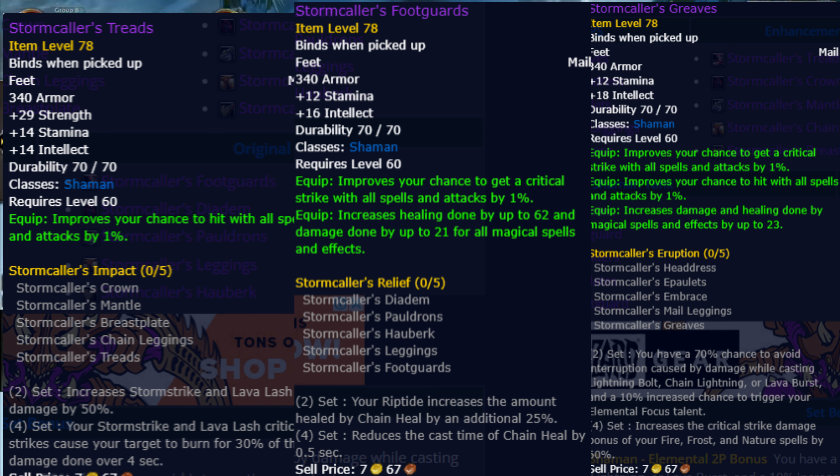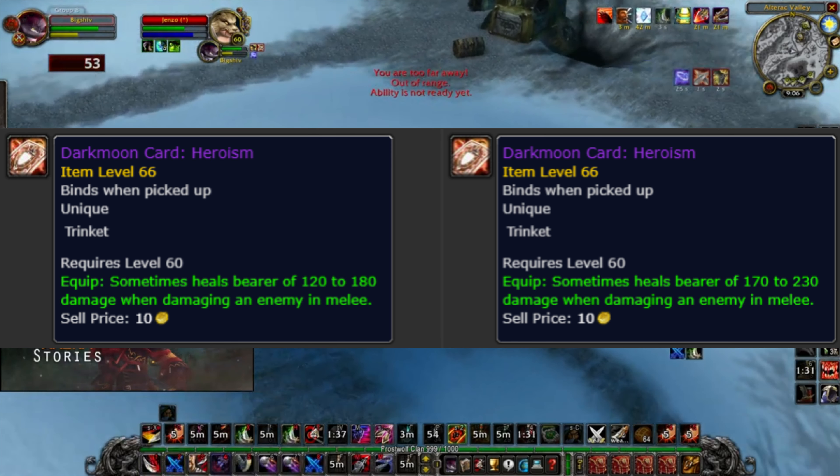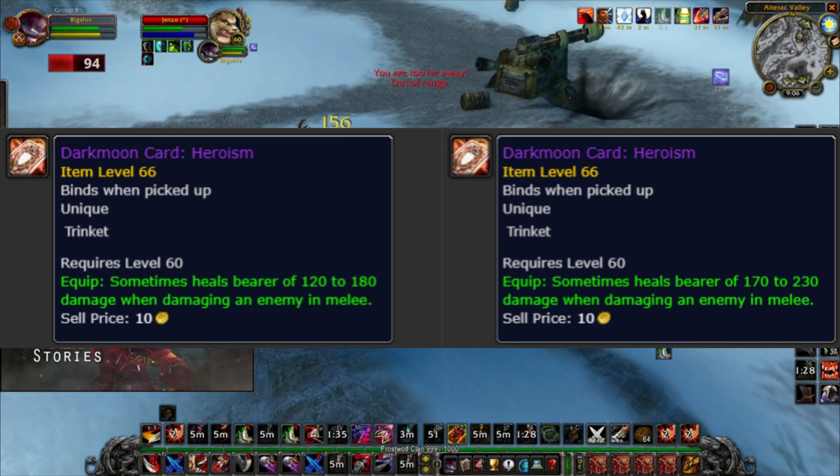Rogues have the Death Dealers Treads and Death Dealers Boots. Shamans have the Storm Callers Treads, Storm Callers Foot Guards, and Storm Callers Greaves. Warlocks have the Doom Callers Treads and Doom Callers Foot Wraps, and finally Warriors have the Conquerors Sabatons and Conquerors Greaves.